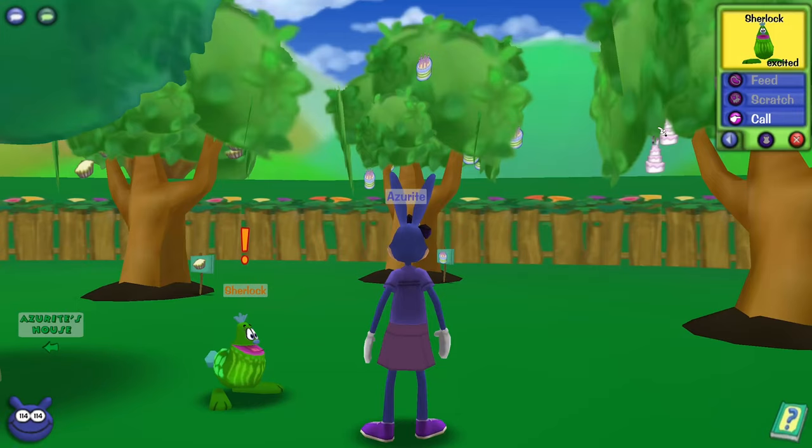There are a bunch of smaller toon tasks to help you gain laugh points, which are essentially your health, as well as level up your gags, and eventually fight boss battles against the various higher ups of the four cog types. There are also some mini games and hobbies you can take part in, such as gardening, fishing, and taking care of a pet doodle, which are these little jelly bean shaped creatures. But for the most part, it's about combat against the cogs.